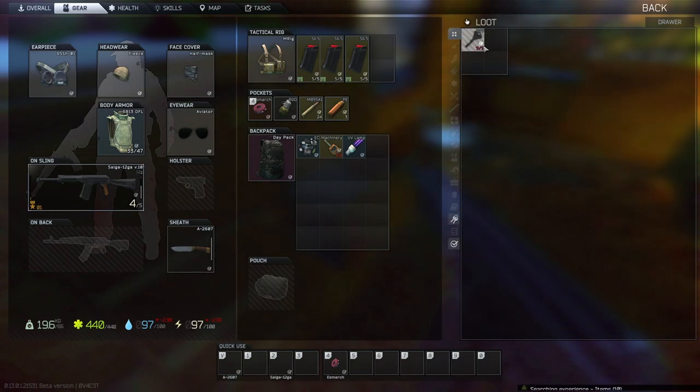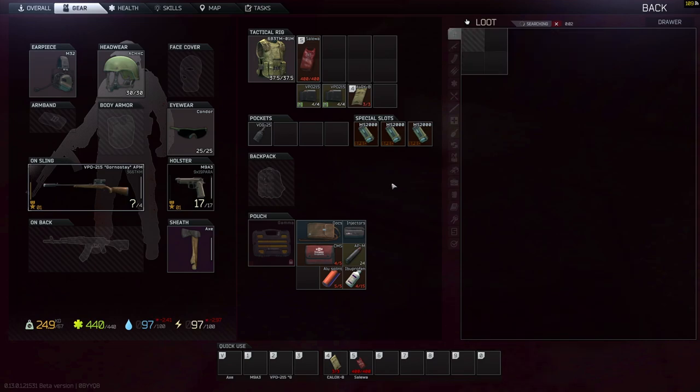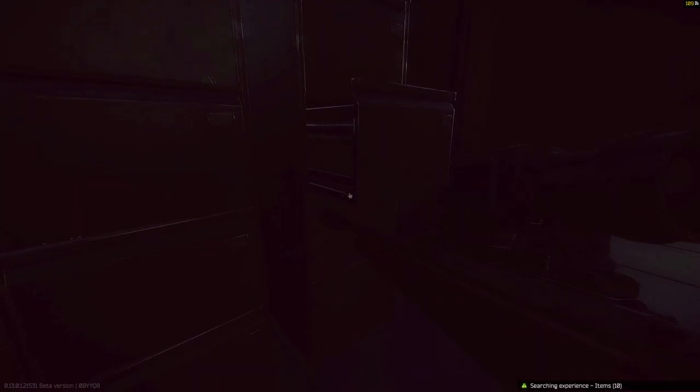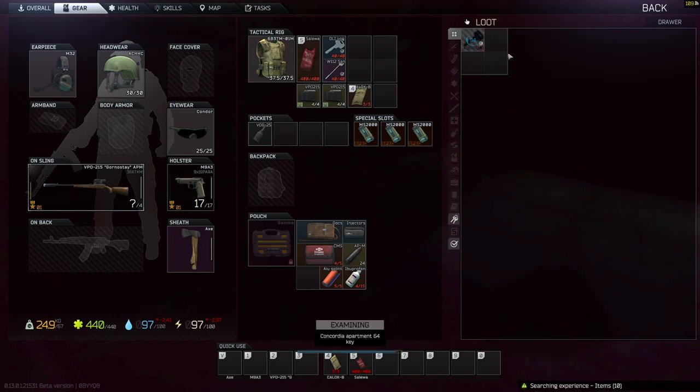The cabinet loot has been buffed — as you can see from this clip, they spawn a lot of keys now. The key spawn rate is not just normal but really high. I found so many keys checking out the cabinets, and you all know why keys are important early on.